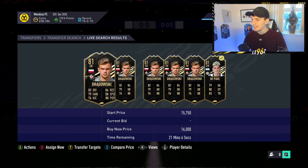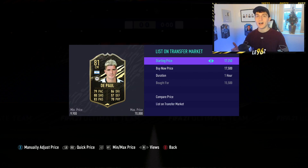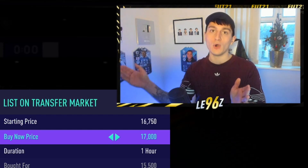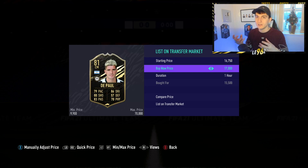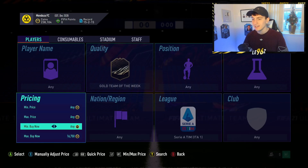I've just managed to get myself a De Paul for 15,500 coins. This guy is going for around 17,000 coins right now, so I've already made 1,500 coins profit. After tax you're probably shaving off around 500-750 coins, so it's not the best, but the best thing about informs is they will always continue to go up once they're out of packs. I'm going to list it up for 17,000 coins just over the hour mark just to show you that it does sell on.